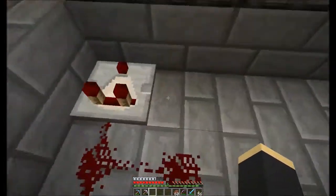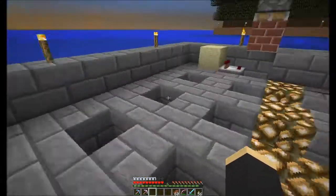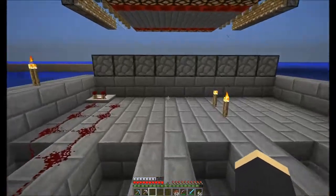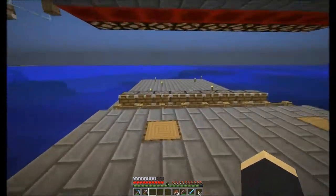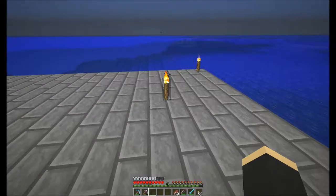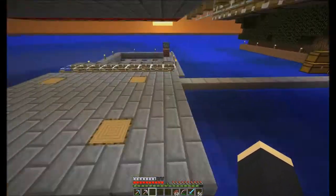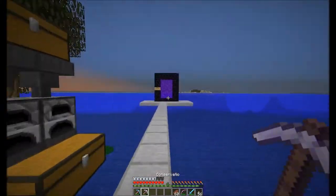We need one row of comparators here, and comparators back here. On the far side we need three comparators on this side - one, two, three - and then some comparators on the back. So I need a lot of quartz, and we are going to go into the Nether.